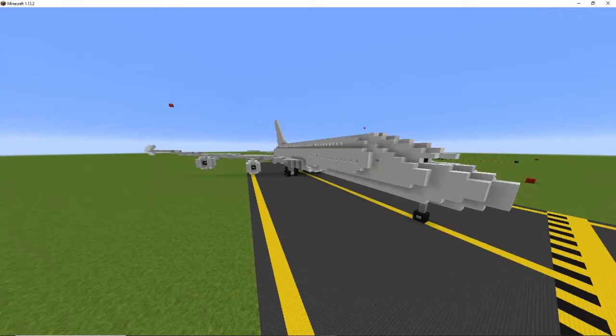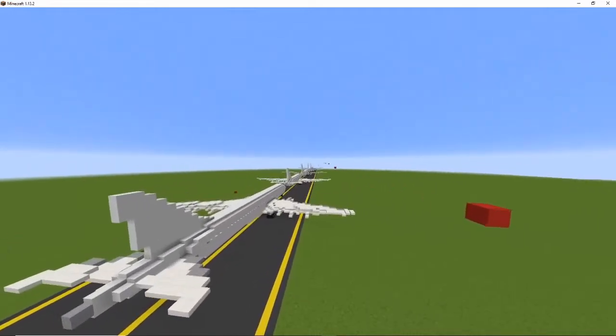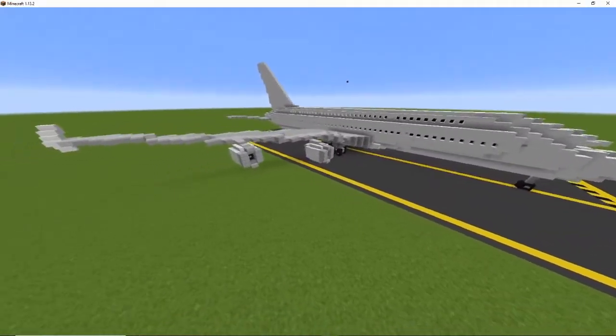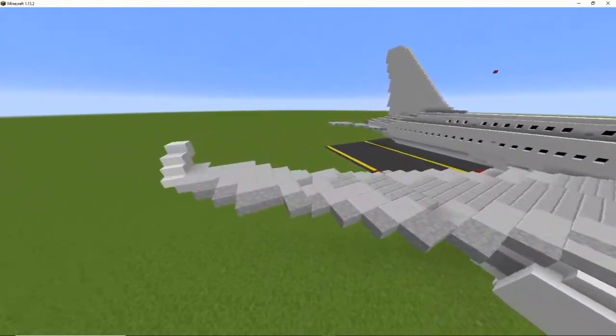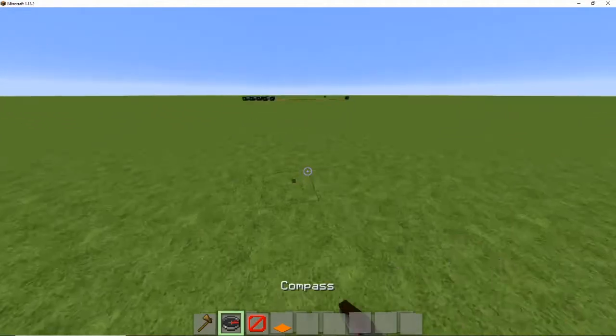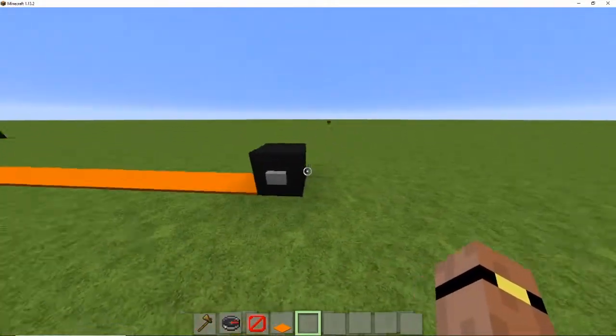Hello guys, welcome back to another video. It's another tutorial — last time you saw me build the 777, and this is the Airbus A380. We're not going to waste time, we'll get straight into it. I'm not going to bother doing cards because that just makes it so much more stressful. Anyway, we can get started on layer number 1.